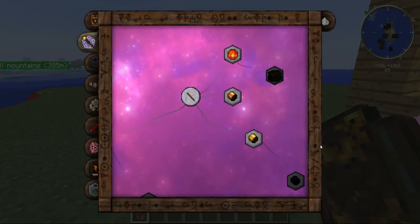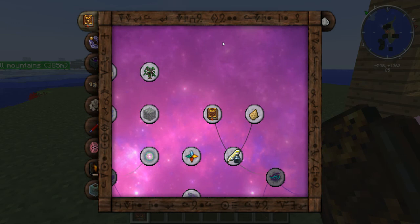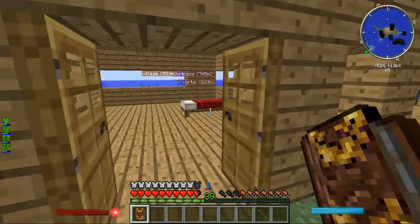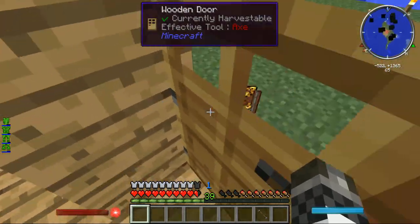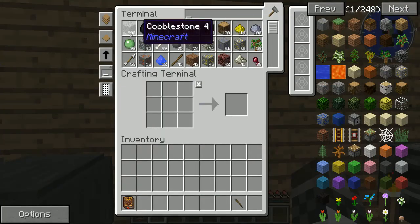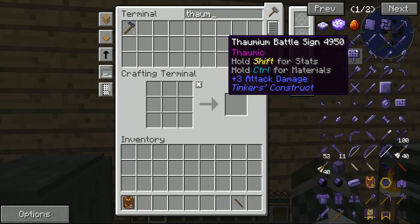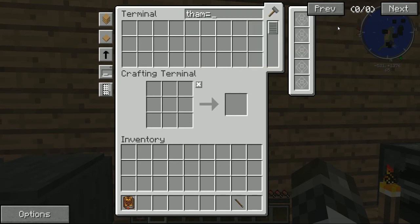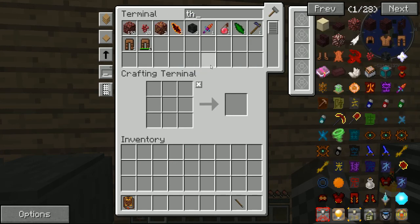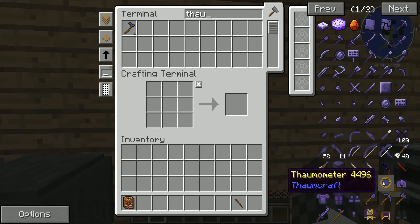So I know I need to make a... let's see. Wow, there's a lot of stuff in here. Basic information. So I know I need a thaumometer — or something like that, whatever it's called. A thaumometer. Not like a thermometer like you stick in your tongue — a thaumometer.